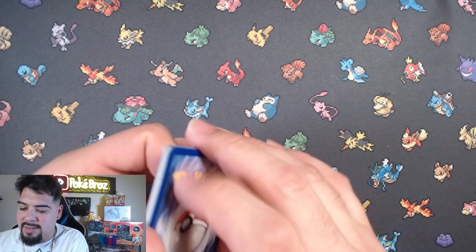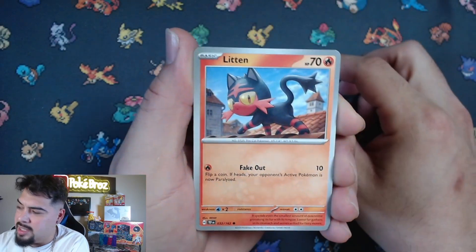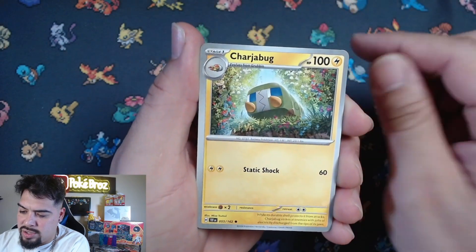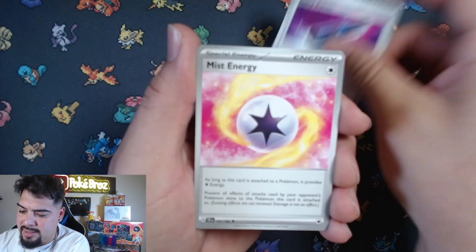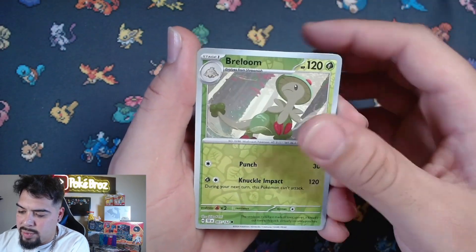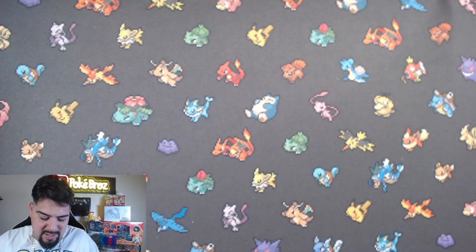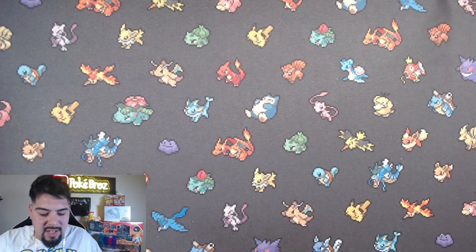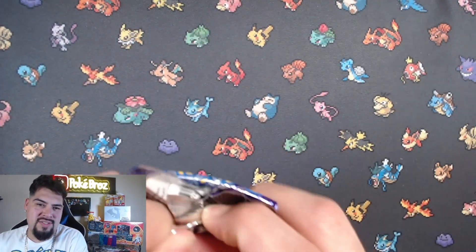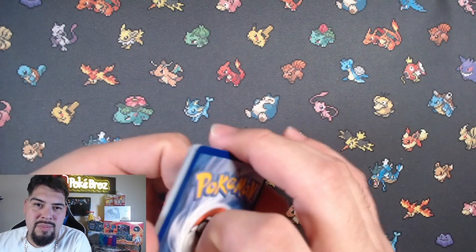I guess we're gonna have to make Drampa the arch nemesis of this set. Here we go - steel energy, Litten, Rufflet, Lickitung, Charjabug, Heavy Baton, Mist Energy, Sandy Shocks, Rosalia, Brillum, and a Fluttermane holographic. Alright, Fluttermane is back - it's between Fluttermane and Drampa, those are gonna be the two arch nemeses of this set, meaning the ones we pull often.